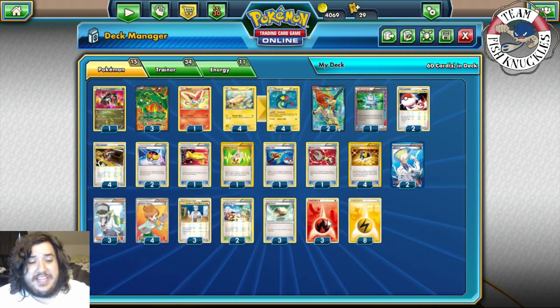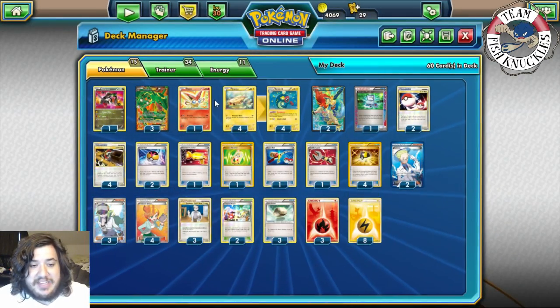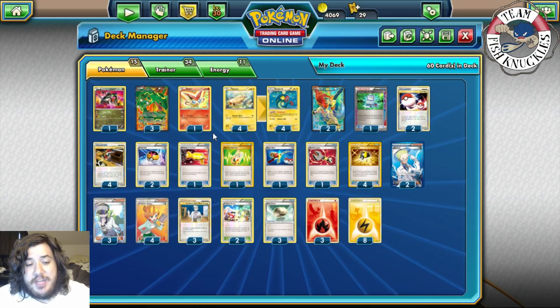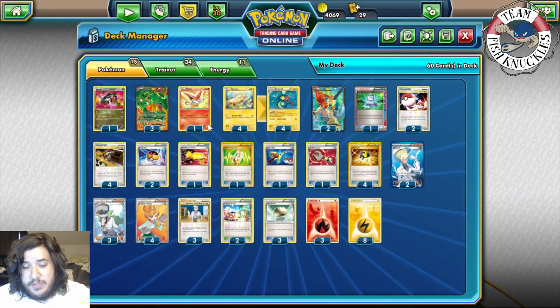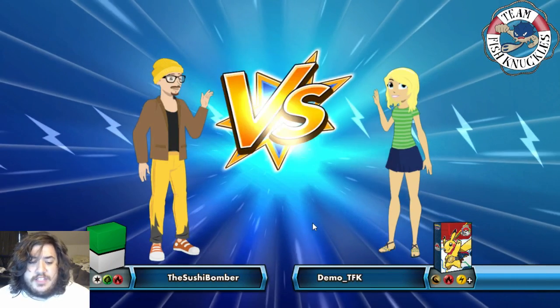That's the Rayquaza EX deck. I love it a lot — Victini is a really cool attacker doing 100 damage, great for taking knockouts on base Pokémon like Trubbish. Against Weavile and Trubbish you want to switch between Rayquaza and Victini. Super Rod helps too, though it's probably still a tough matchup. Overall this deck beats pretty much all the EX decks, which is really nice. Let's see the deck in action.